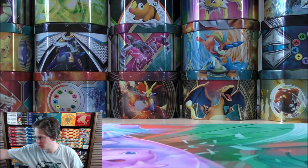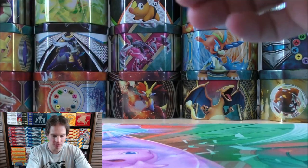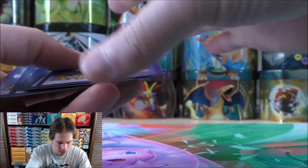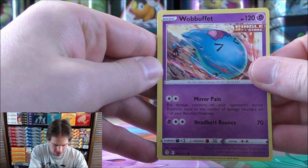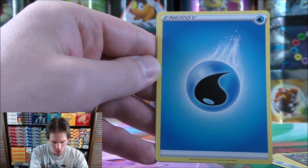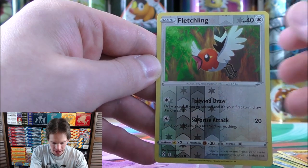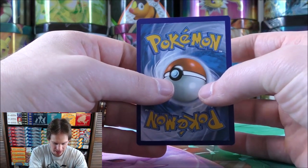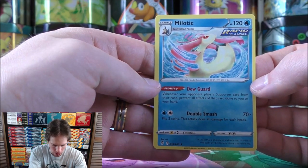Otherwise a very average Elite Trainer Box overall, but better than what I've opened in the past. In the final pack, I don't want to see the code card — I close my eyes and try to feel if it's a full art or rare holo. Pack starts with Wobbuffet, Luvdisc, Dwebble, Hippopotas, Zorua, Water Type Energy, Treasure Energy, Digging Gloves, Palpitoad, a Reverse Holo Fletchling common, and the final card is a rare non-holo Milotic — just a green-colored code card.